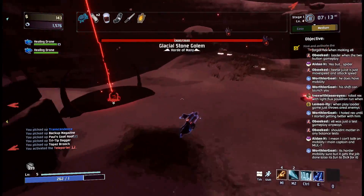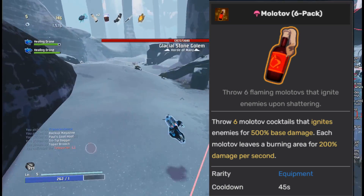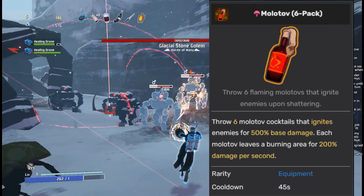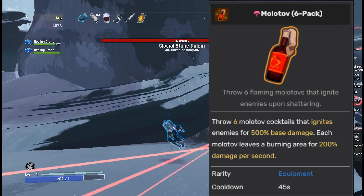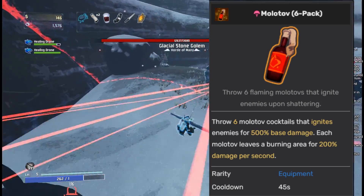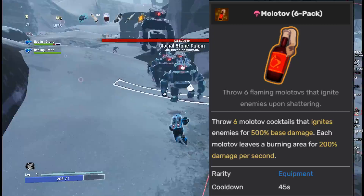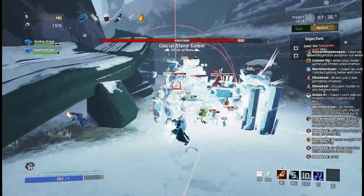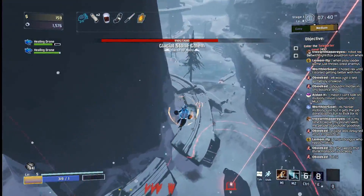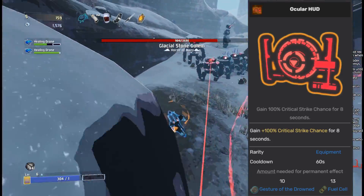The Molotov is another disappointing Survivors of the Void addition. For whatever reason, even with a bunch of Ignition Tanks, this equipment just doesn't do any damage. Combine that with the fact that it's basically useless against anything flying, and there's really no reason to pick this up. The only good thing I can say about it is that the Molotov can apply a burning debuff for Deathmark without Gasoline's condition of having to kill an enemy first. But even with that, this equipment belongs in the D tier.